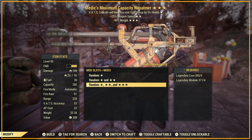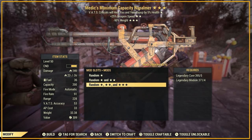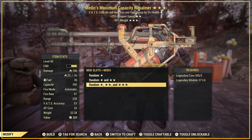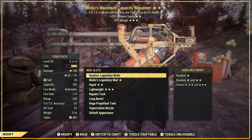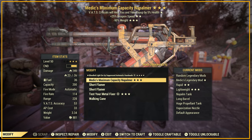If you do get an amazing legendary roll and don't want to use the Flamer after the current Burning Love event — for the love of Todd — don't re-roll or scrap it. Use the Fed76 Price Checker to check the assumed value of the weapon and pop it in your vendor, as it will be snapped up pretty quickly and in turn make you some caps.